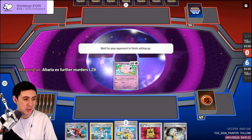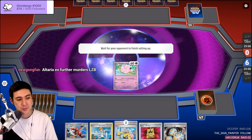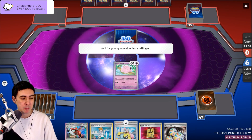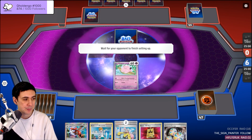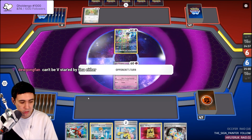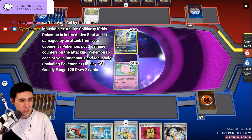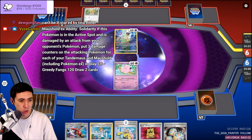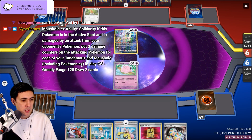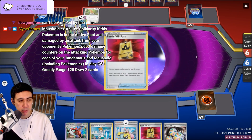I'm down for Altaria to exist — this seems like a reasonable card. A bulky healing Pokemon seems nice. And then there's the Tandemaus EX. Solidarity: if it's in the active spot and it's damaged by an attack, put 3 damage counters on the attacking Pokemon for each of your Tandemaus and Tandemaus EX in play — including Pokemon EX.